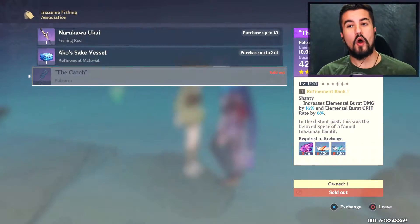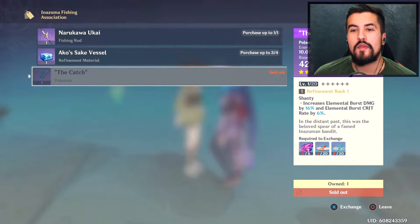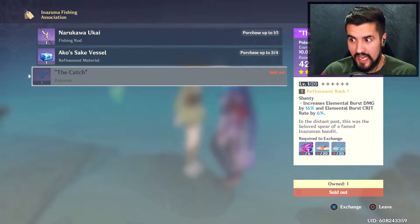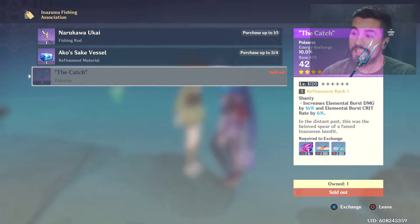I'll show you guys on the map real quick - lo and behold, there it is, The Catch, as well as its refinements. Why is this weapon so good? If we read its intrinsic perk, not only does it scale off energy recharge, it also has decent base attack - really decent base attack. It has this thing called Shanty, which increases elemental burst damage by 16% up to 30%, which is a lot.